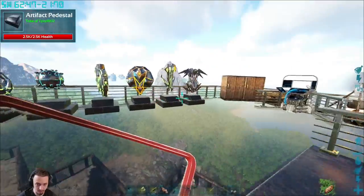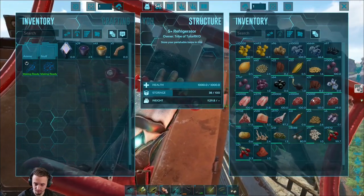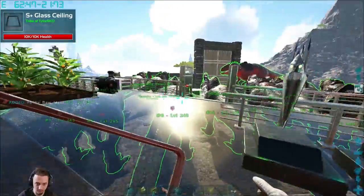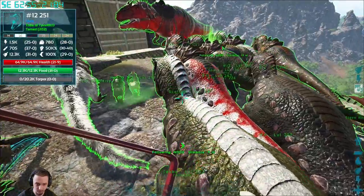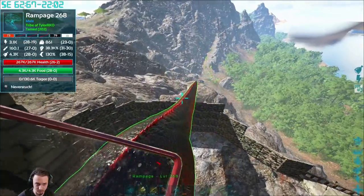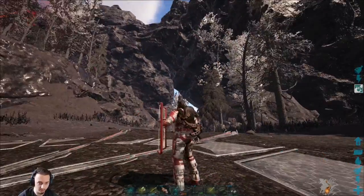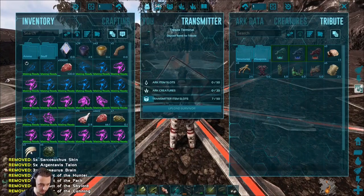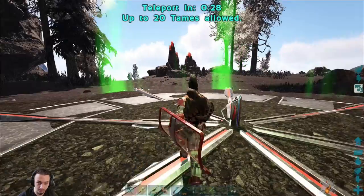We're gonna need some meat for the dinos — probably just grab 5k since it's 100 pounds. We'll grab a stack. I'm gonna go see if we can bring all the dinos to the boss battle; if not, I'll pick and choose the best ones to take. We'll meet at the obelisk. We're over here at the red obelisk, got all the artifacts and trophies, going to see if it lets us in or not.